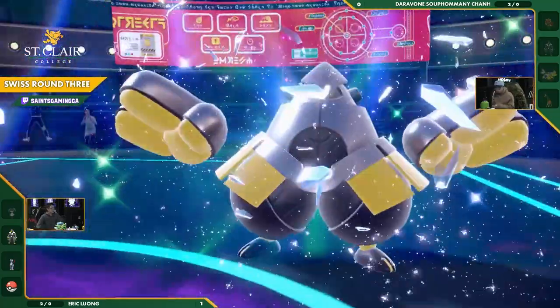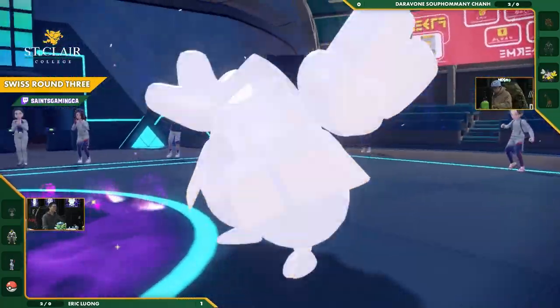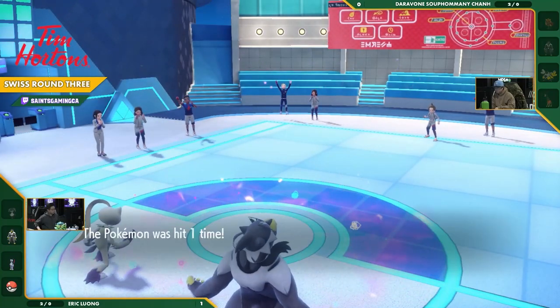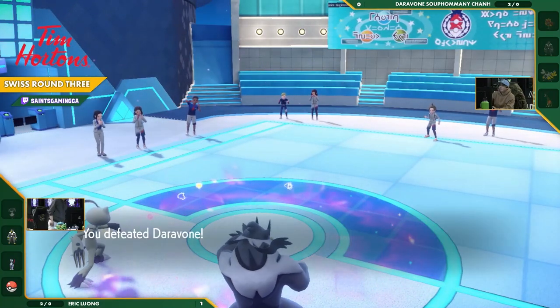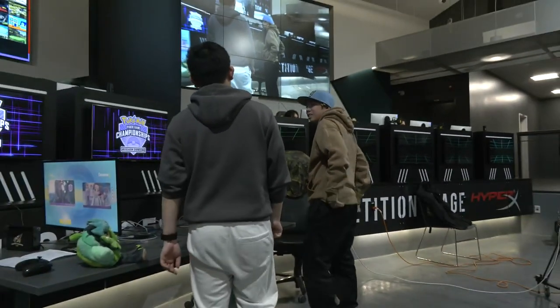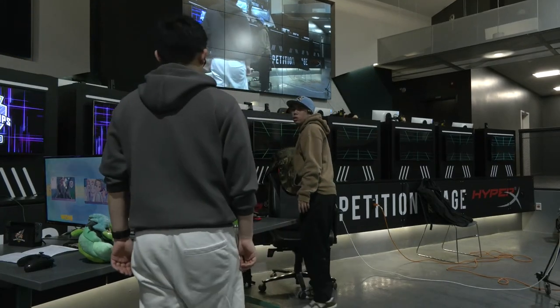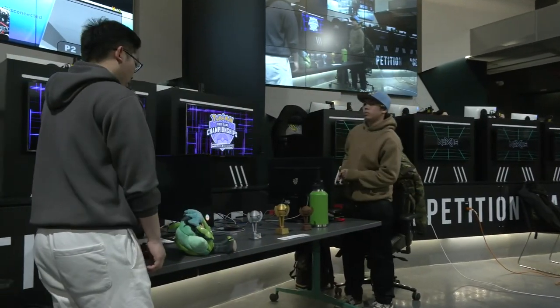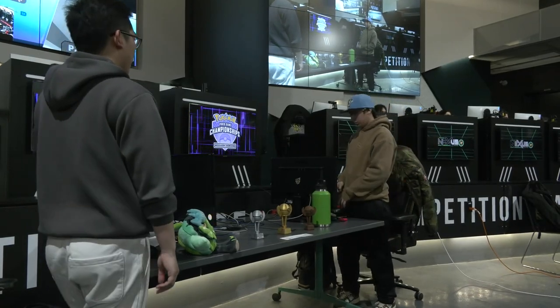Eric just had him on the ropes the whole time — he knew his game plan. Eric's team is really powerful. That Indeedo-F and Hatterene combo is incredibly strong. We also saw that Sneasler is able to come in outside of a Trick Room mode. You have two different modes: that Trick Room with the Indeedo-F and Hatterene, but you don't need it with that Ogerpon, Urshifu, and Sneasler — it can all work outside of Trick Room.